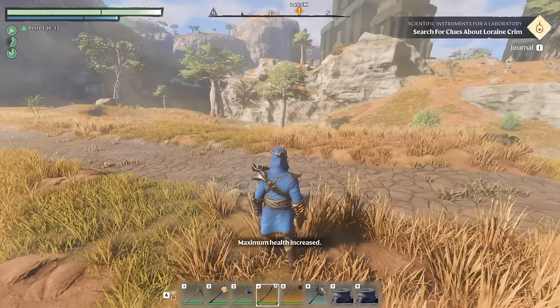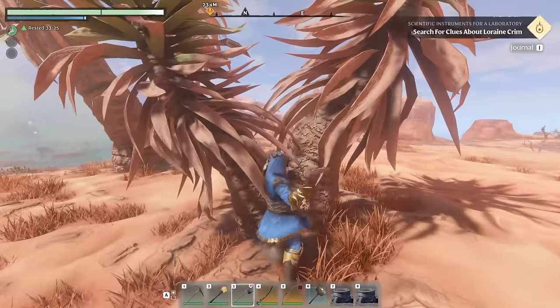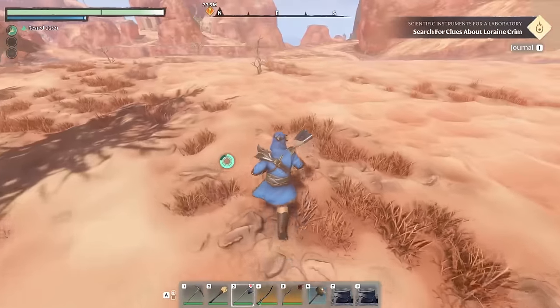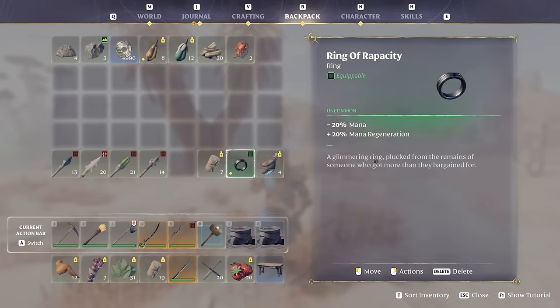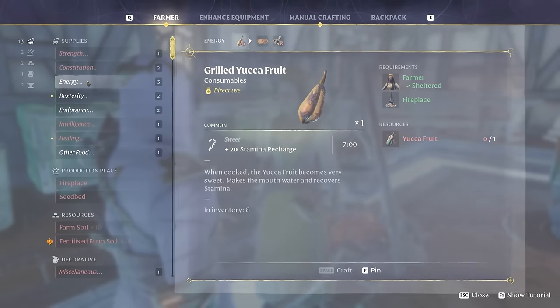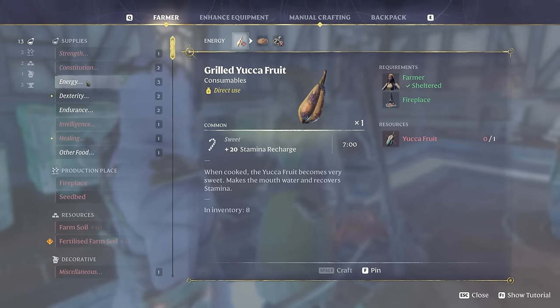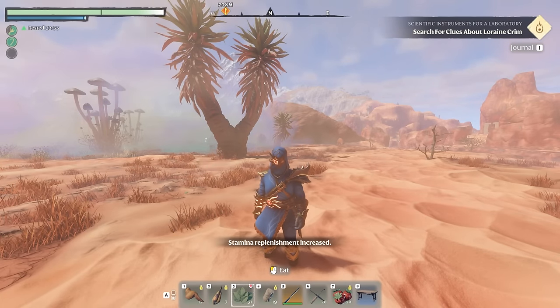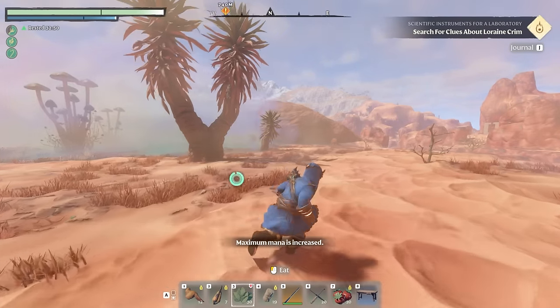There's an even better stamina recharge snack, which you can pick up in the desert. If you fell these yucca trees or palm trees, you'll be able to pick up the yucca fruit. It also comes with stamina recharge. But if you grill it at the farmer, it will actually give plus 20, which is a lot more compared to the regular sugar cane. Now if we eat some chicken, some yucca fruit, and the sage — man, this is going to be madness.